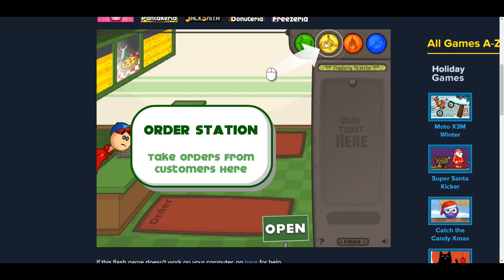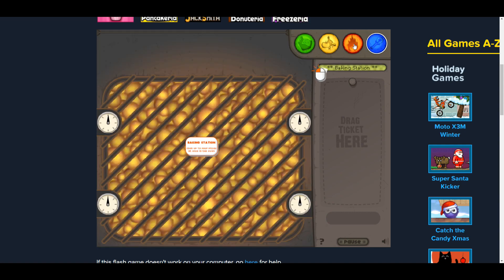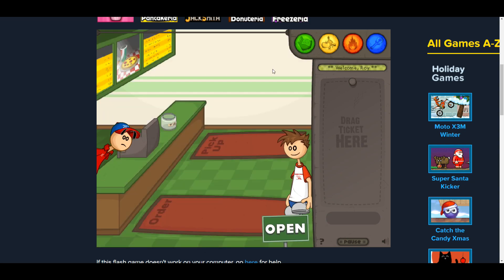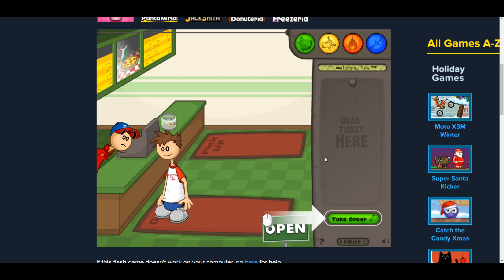Take orders from customers here. The quality is so bad. Top your pizza orders here. Cook up to four pizzas at once in the oven. Cut pizzas and give them to customers. Actually I don't think I used to play this game — I don't recognise this. I think I played the cupcake area, donut area and freezer area.